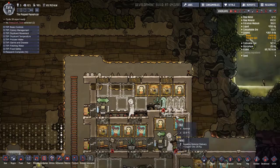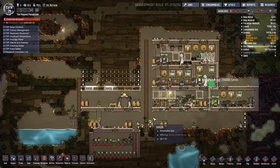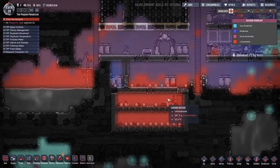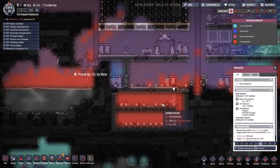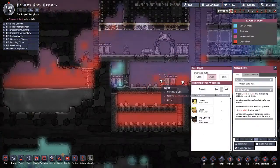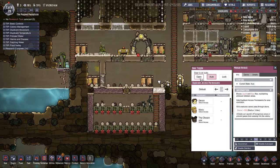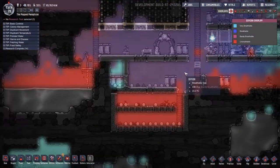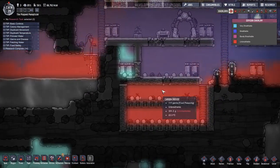Let's put only edibles in here. There's a lot of carbon dioxide in here — air pressure at about 150, which looks pretty good. The pressure outside is a little more, so we should probably just open this door to let some air flow in. Mostly carbon dioxide in here too, which is good because it's going to help the food rot slower.